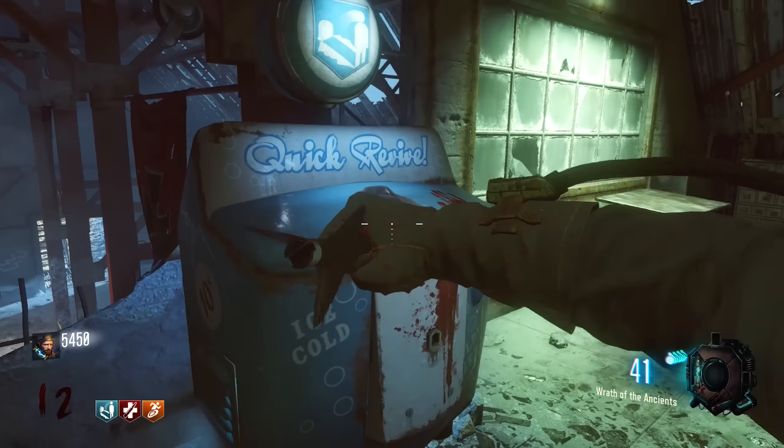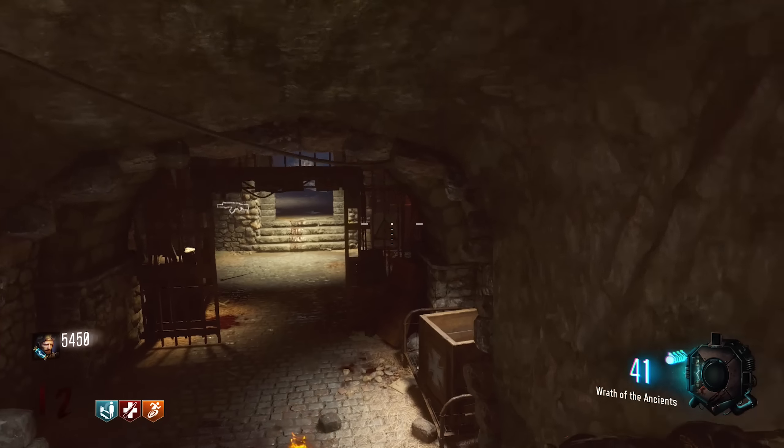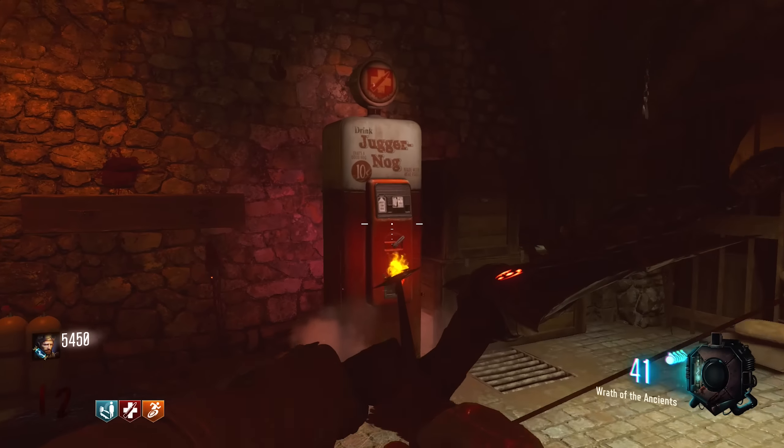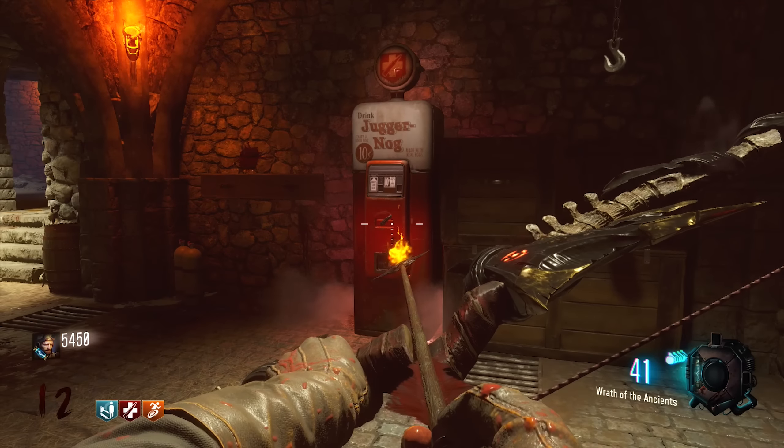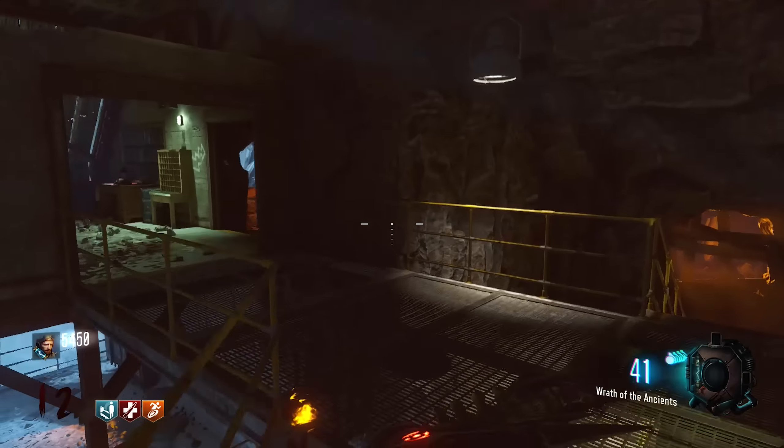I don't want to spend absolutely ages on this by any means, but what I'm going to do is show you their locations from the spawn area. It's going to take a little longer than it potentially needs to, just so that it's a little more clear and you guys can find the perks nice and easily.